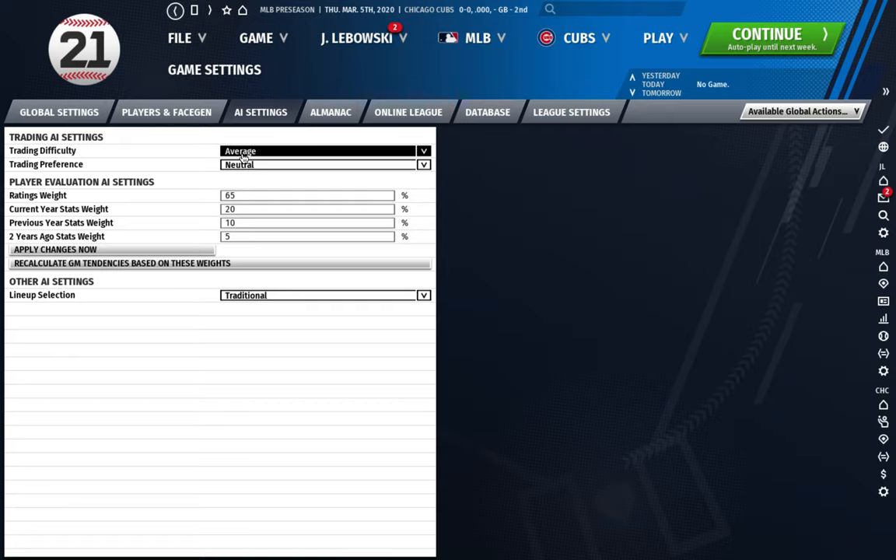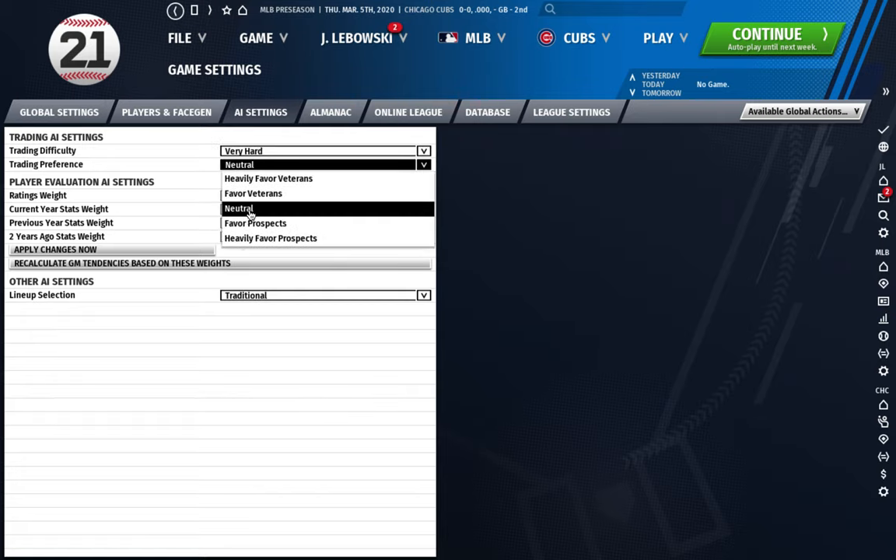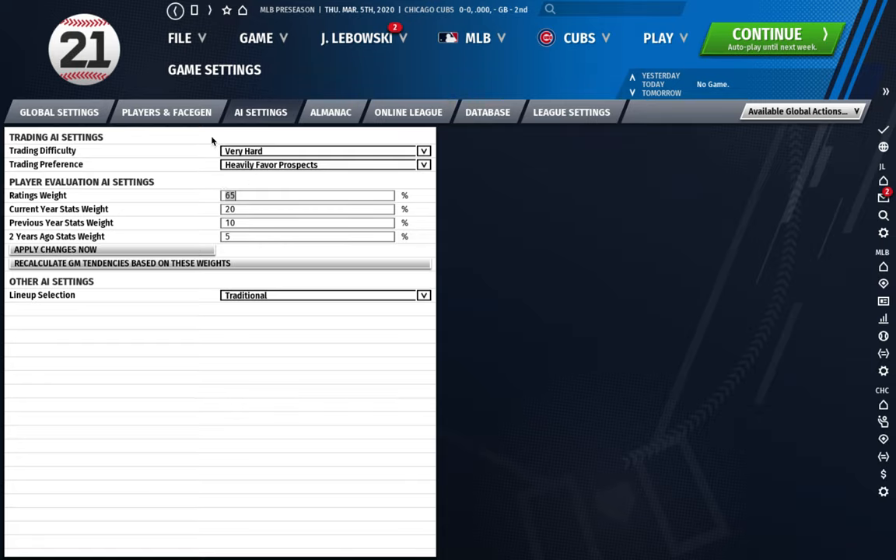For AI settings, leave trade difficulty at average with neutral preference to start. If you get too good at the game, switch to very hard trading difficulty and heavily favors prospects — that's what I play on now since I've learned how to take advantage of the AI. For player evaluation AI settings, just ignore it for now, but come back to it. I like to set ratings weight around 40 to 50 percent, with current year stats being the heaviest.